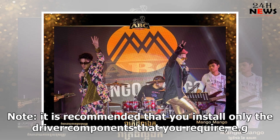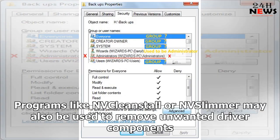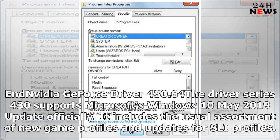It is recommended that you install only the driver components that you require, e.g. only the NVIDIA video card driver. You may also want to make sure that telemetry tracking is disabled on your system after driver installation. Programs like NVCleanstill or NVSlimmer may also be used to remove unwanted driver components.